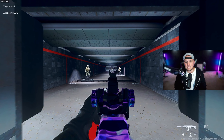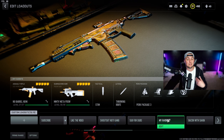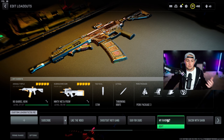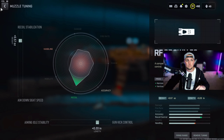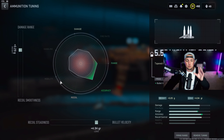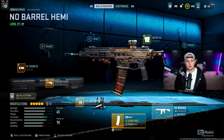My top AR right now is still the ISO Hemlock — it still shreds, still has almost no recoil, and you don't even need a barrel so you can slot in other attachments. Go with the RF Crown muzzle tuned for recoil stabilization and gun kick control, the F-Tack Rip 56 under barrel tuned for recoil stabilization and aiming idle stability, high velocity ammo tuned for damage range and bullet velocity, the 45-round mag, and the Aim OPV4 optic tuned for flinch resistance and far eye position.